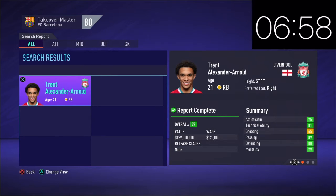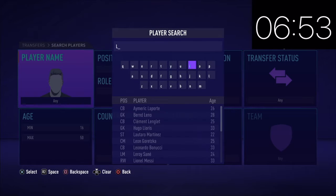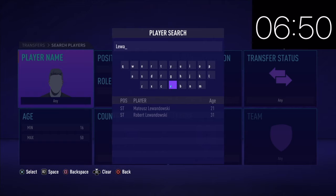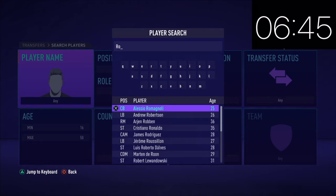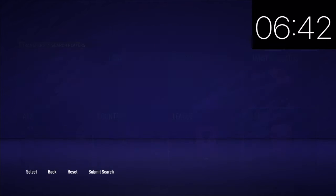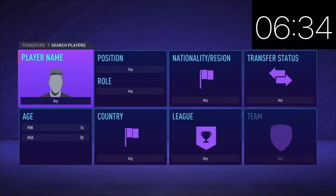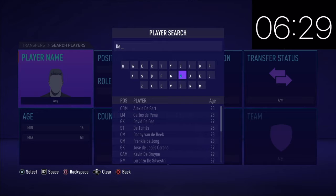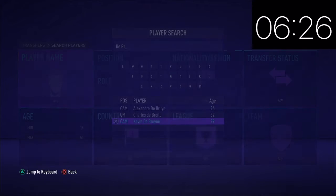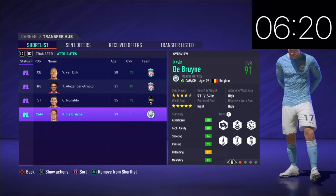We're going to get Robert Lewandowski — actually, I was thinking Lewandowski, but we're going Cristiano Ronaldo because he's slightly better in FIFA. We're going to bring him to Barcelona because that's just how it works. Now I have these three players — who else do I go for? I already have a strong center back and right back, so I'm thinking we've got to go midfield. I'm thinking Kevin De Bruyne. These players combined are probably going to be most of our budget just because of how insane they are.